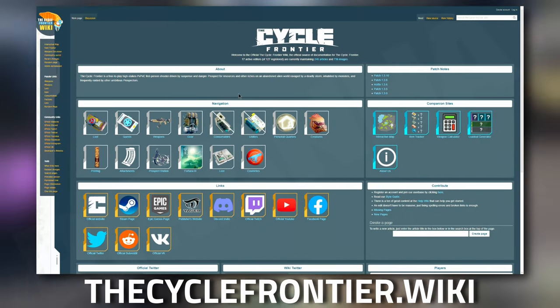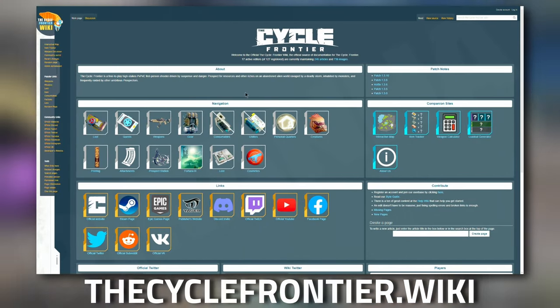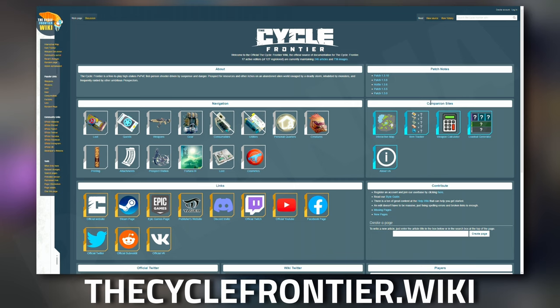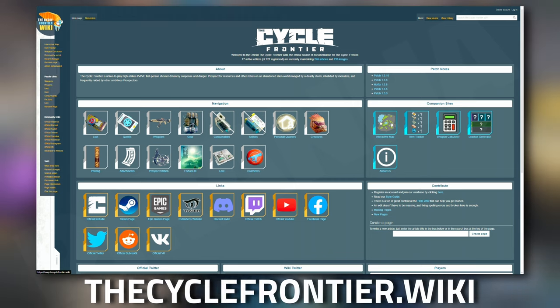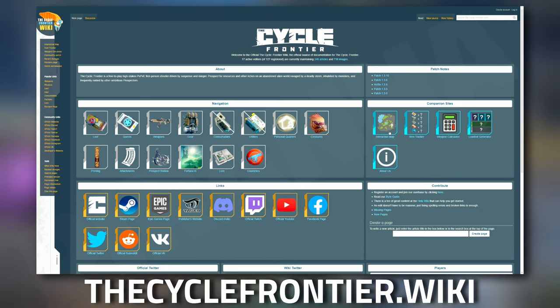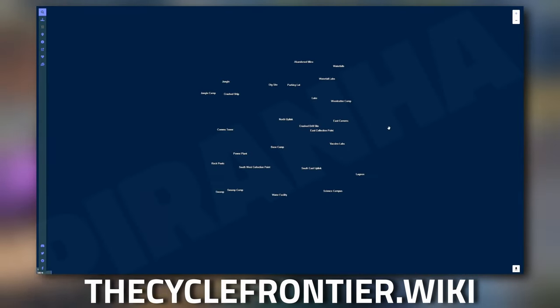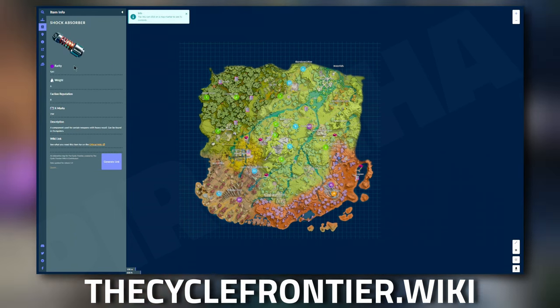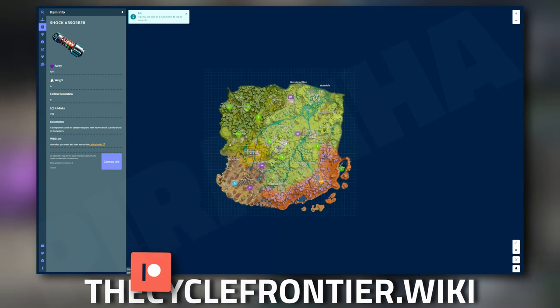Don't forget to check out thecyclefrontier.wiki — this is the official wiki for anything to do with The Cycle. On the left they've got standard information like gear and crafting. Over on the right under companion sites, you have the interactive map, item tracker, weapon calculator, and loadout generator, and they're also developing an app. We're going to click on the interactive map and type in Shock Absorber.